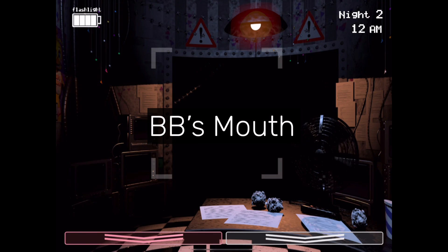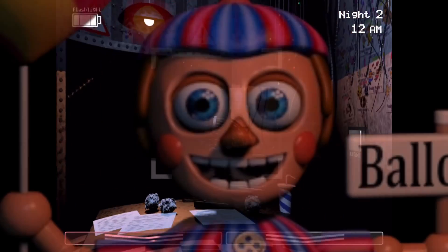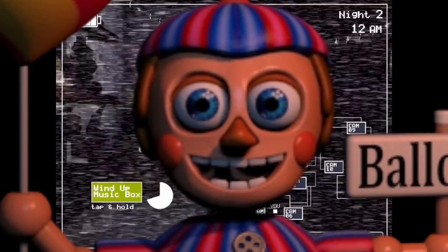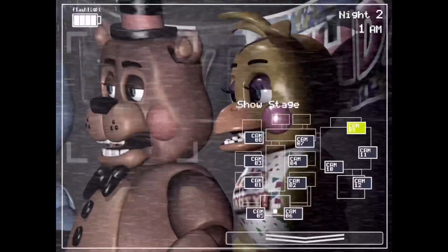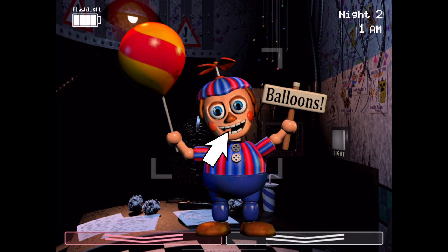"BB's Mouth" refers to how in FNAF 2 it looks like there is something inside Balloon Boy's mouth. Some people thought it was an endoskeleton and some thought it was his eyes. The presenter personally thinks it's light seeping in through his eye holes. Another strange detail is that when BB is in the left vent, his mouth appears empty, making the object in his mouth even more mysterious.